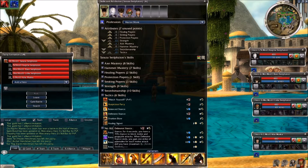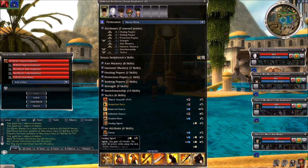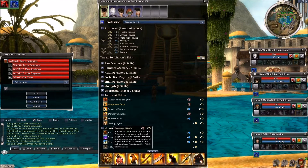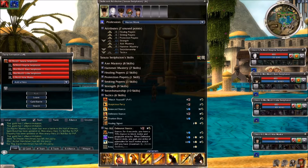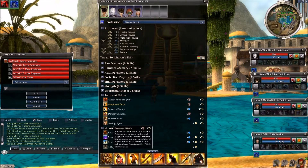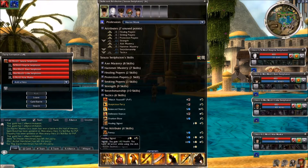The thing about defensive stance is that it does not protect against damage over time, which isn't a huge factor when using healing signet. But what is a big factor is elemental damage — while it blocks melee and projectile attacks, it does not block elemental damage. When elemental damage hits you, this skill is not going to be worth much, and you're going to take double damage from that elemental damage. But two out of three is not bad — we'll take two out of three to get healing signet off.